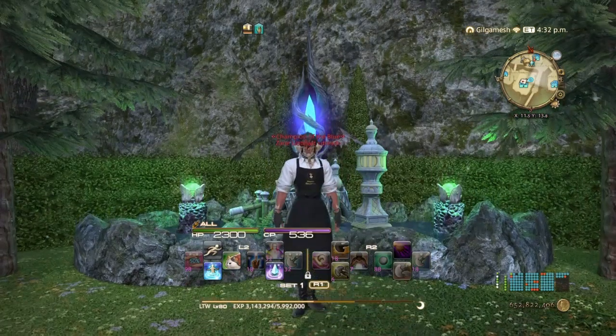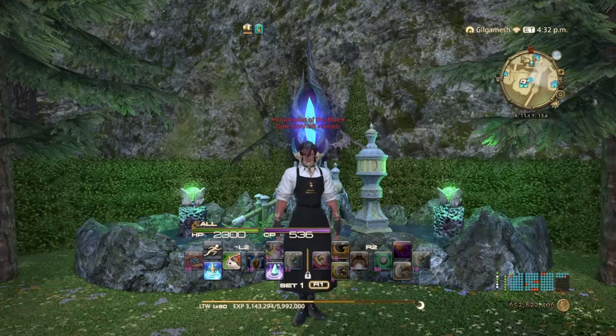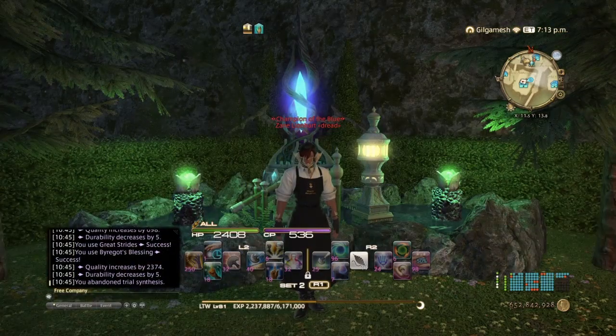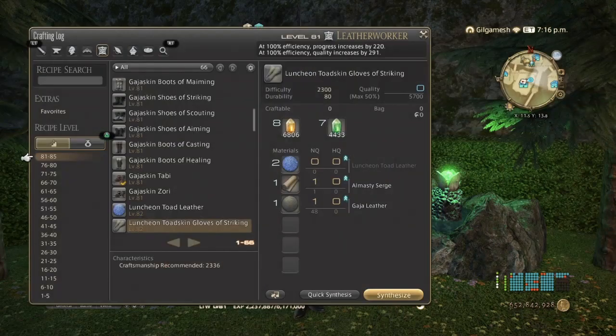That's the level 81 80-durability rotation with no high-quality materials, food, or any kind of medicine. Now I'm going to get myself to level 81 so we can do the level 82 recipes. I'm back — I'm now level 81. I did one leve quest and the challenge log for that leve quest to get me to 81. So now we can continue and do the level 82 80-durability rotation.